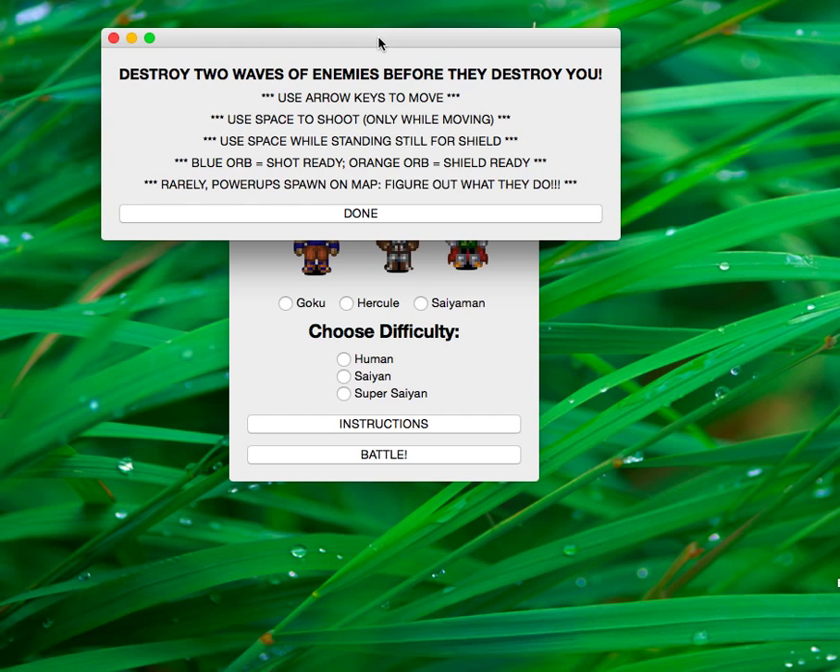You have a blue orb and an orange orb next to your character. As you're playing, that follows you as you're moving. If there's a blue orb, that means your shot is ready. If there's an orange orb, that means your shield is ready. Every now and then, there are power-ups that spawn. One gives you super speed, and the other one takes away the cooldown completely from your shot, so you can shoot as many times as you want instead of every few seconds.